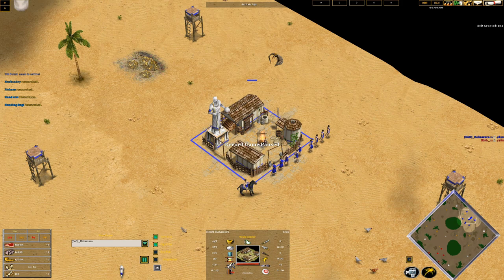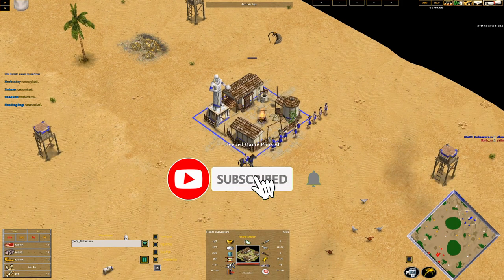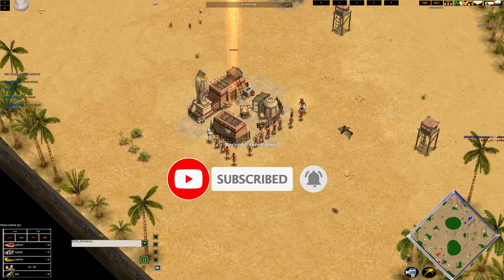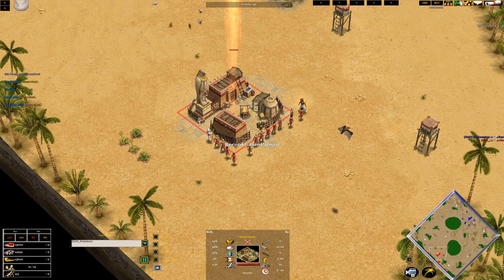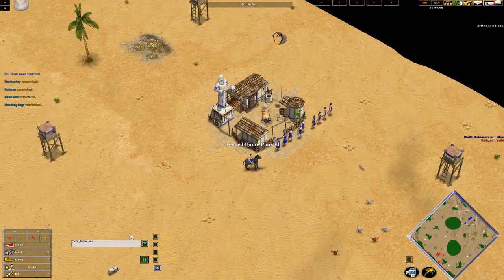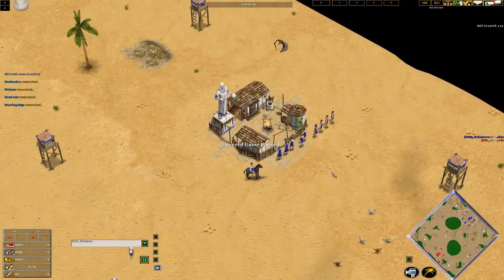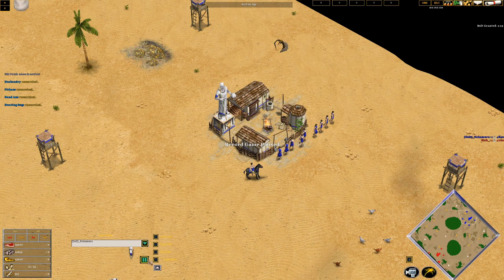Hey everyone, Nakamura here. This time I've got a replay that we'll use as a guide for Zeus against Ra. My opponent is Rich, a really well-known DM player especially with Egypt. The map is Oasis with back town center, so there's a lot of space to cover in terms of expanding in general. Let's take a look at how I normally go about this.